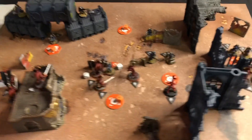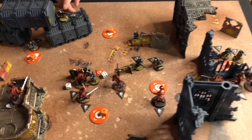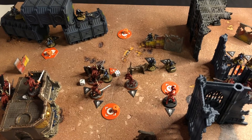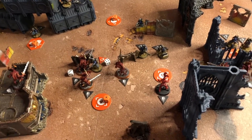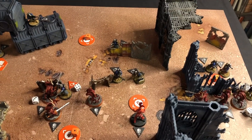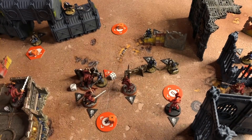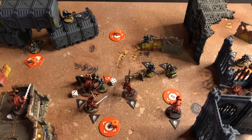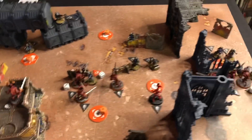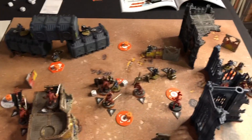At the end of turn one, Chris has scored four victory points — he's got three loots on the objective markers and his sniper took somebody out of action, which was his secondary. I've got two loots, and my secondary is looking pretty useless — I chose to score VPs for taking out his men within six inches of his deployment zone, banking on him hanging back and shooting me. But quite crazily he's charged forward, so far it's not paying off. We're going into priority for turn two.